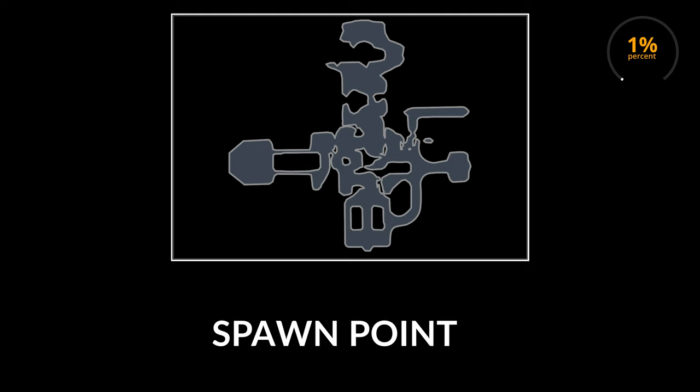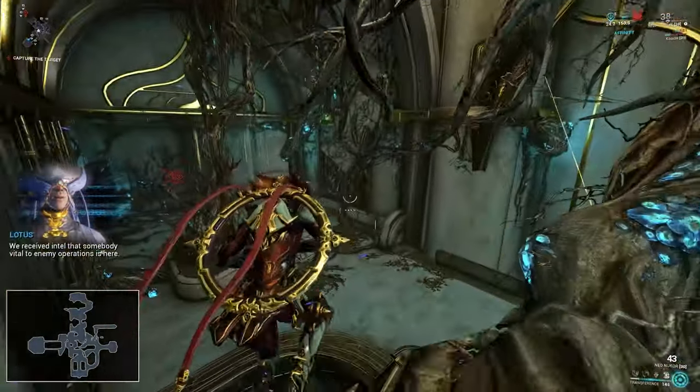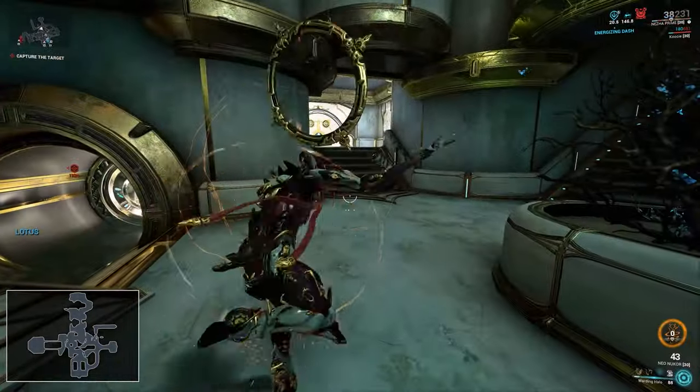The next possible vault location is spawn point C. I found the vault here 1% of the time as well, and there's one location. You just go straight ahead after you spawn and you should find it. Right next to it, there's normally a secret passage as well.